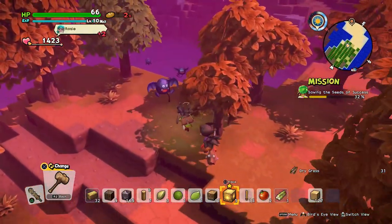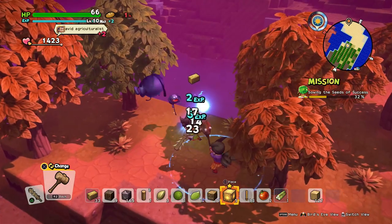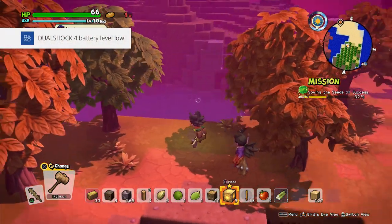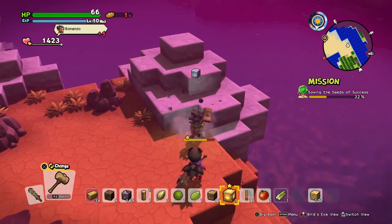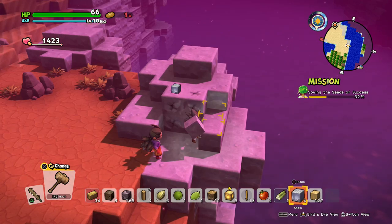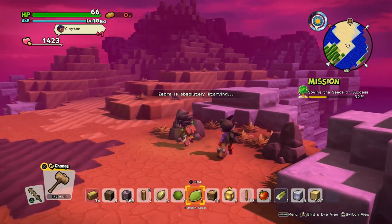There's a big bat — I want to fight every enemy type because there's a Builderpedia. My controller battery is low and it's putting it to sleep, which isn't great. But here's the chalk stuff — as you can see, it's just chalk. I thought it had a special name.